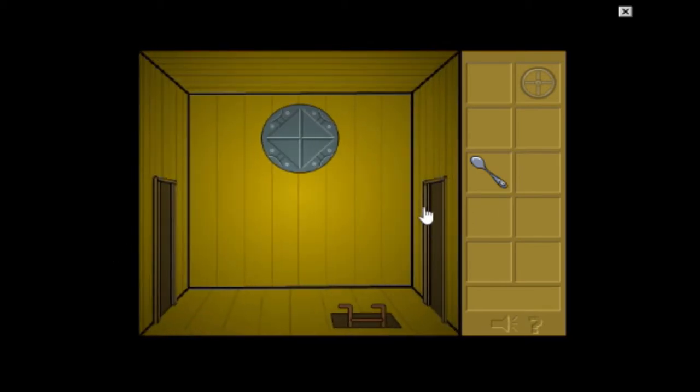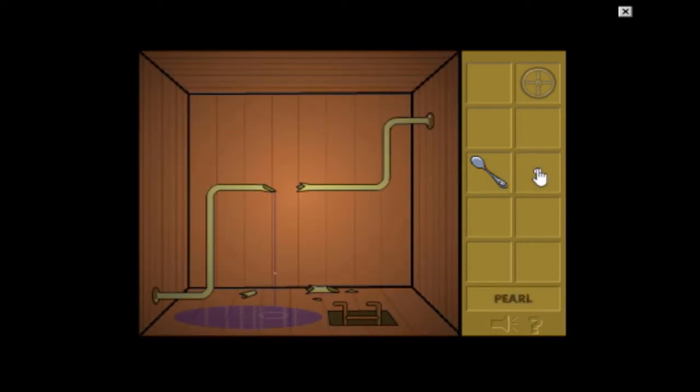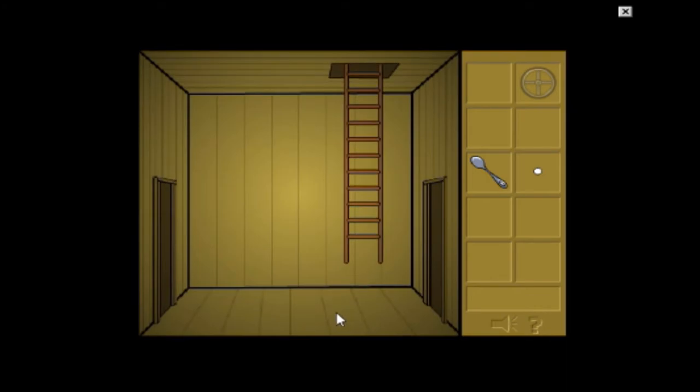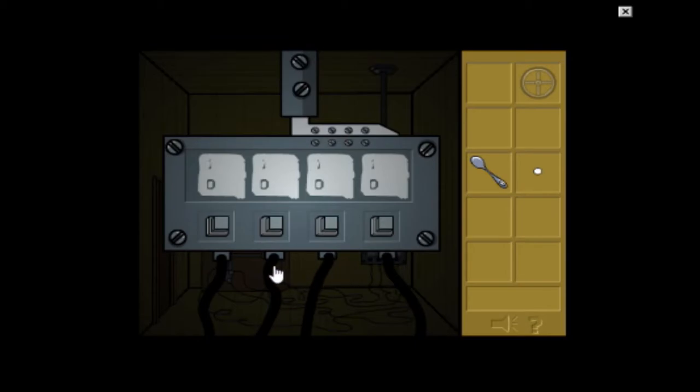And that is already done, so let's just head up to the pipe again. And I can get — the pearl. Yes, that's it. And I even know the code, because the code never changes in this version. It's four, nine, nine, one, and three.